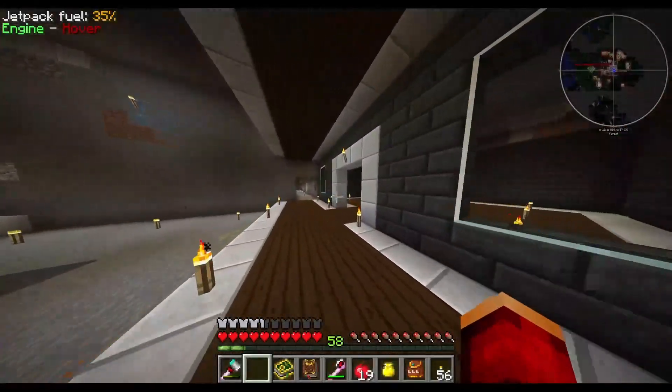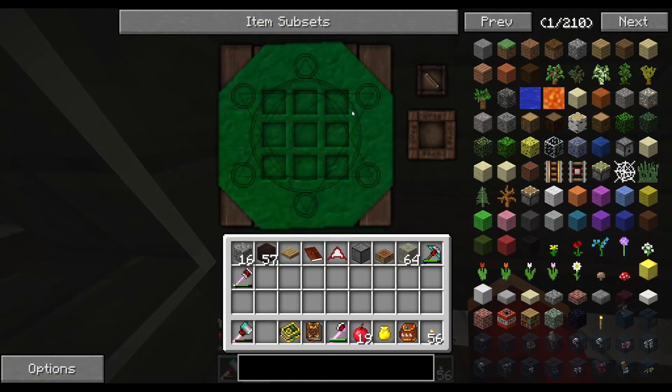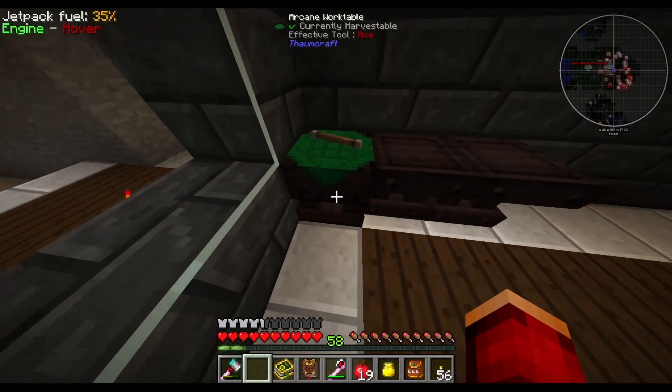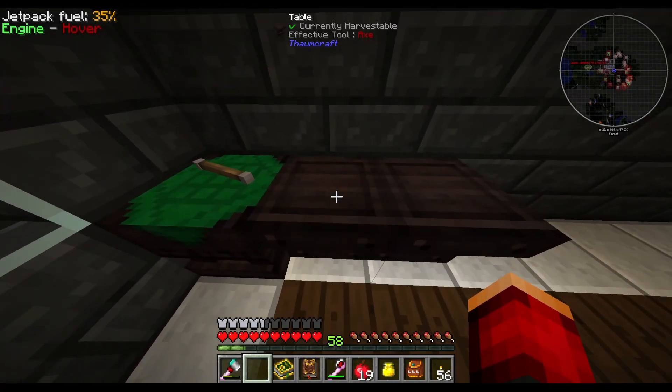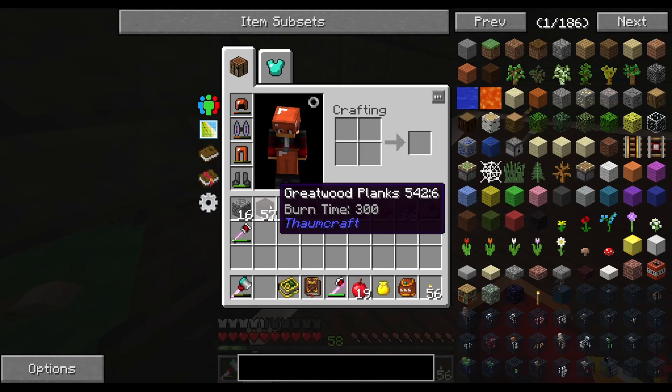In the last episode we went ahead and made ourselves a wand — a wandy wand. And then in between episodes, I went ahead and made ourselves an arcane workbench, which is just a table made from great wood planks.